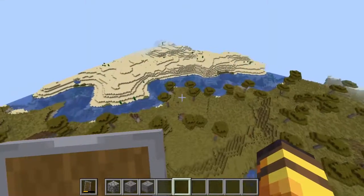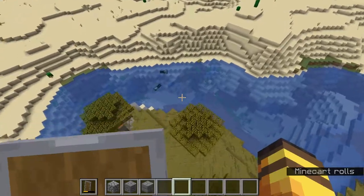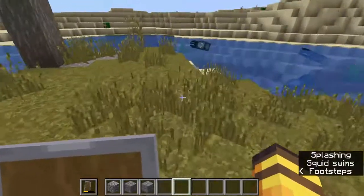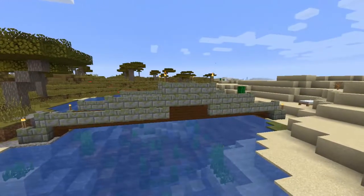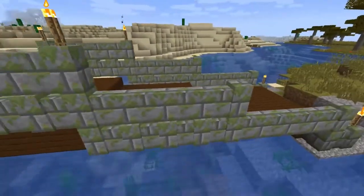You could totally make these bridges in survival if you don't want to go into creative mode. The supplies that I use are relatively easy to find — it's mostly oak wood, cobblestone, stone, whatever works for you really. These bridges would work with any kind of material. This first bridge that I'm showing you would be kind of an easy to medium type of build.